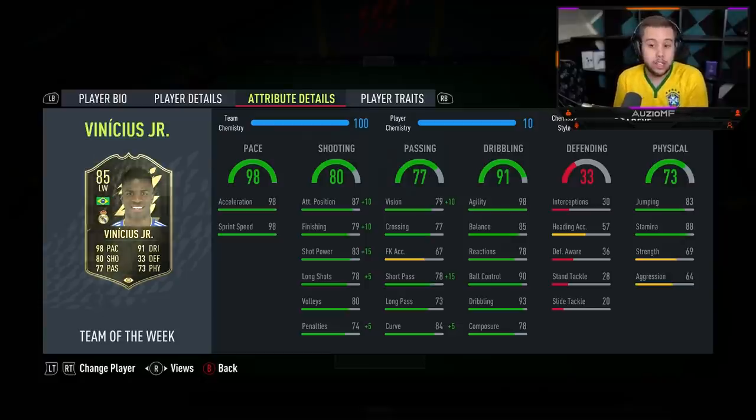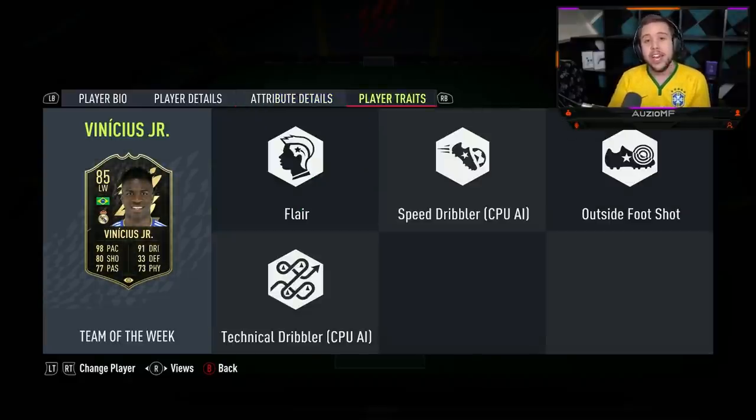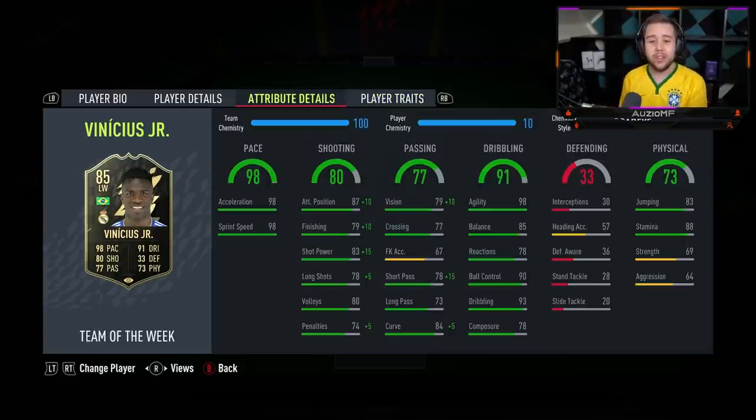Look how good the shooting stats actually look now - 97 attacking positioning, 89 finishing, 98 shot power with 83 long shots, and on top of that he has the outside foot shot trait. The other chem style you could go for is the Marksman, but the only reason to use Marksman is simply for the strength boost - a further plus ten. Other than that, if you're thinking about using Marksman to boost his dribbling stats, he doesn't feel like he has 78 reactions in game. For me, Dead Eye chem style is definitely the way to go.